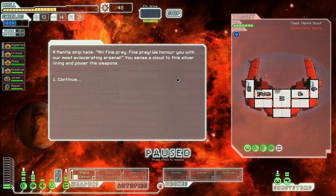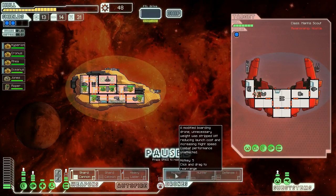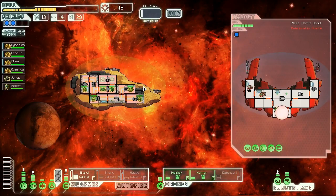A mantis ship hails saying they honor us with their most eviscerating arsenal - something's not quite right there. We blast them with hunter drones. We're running through our drone supply quite quickly, which may be a problem later. If we could get some kind of drone recovery arm, that would be nice - I'm pretty sure it works on boarding drones even inside enemy ships, which would make us a lot more powerful in the late game. Down go those enemies - three fuel, two missiles, and 21 scrap.